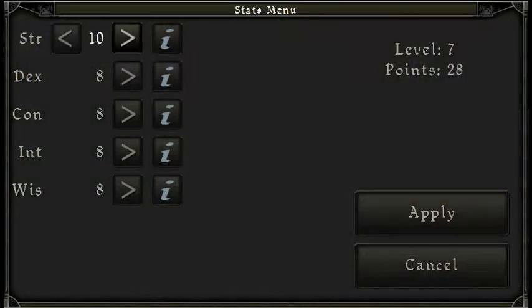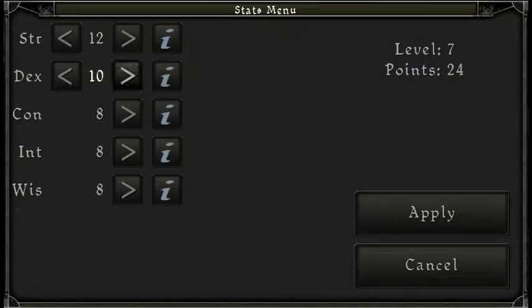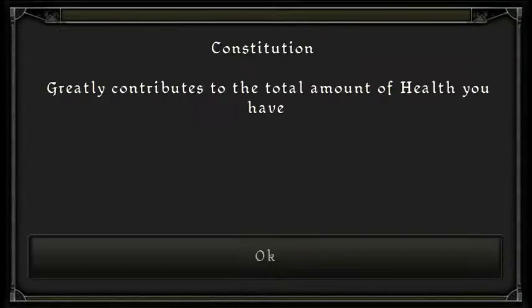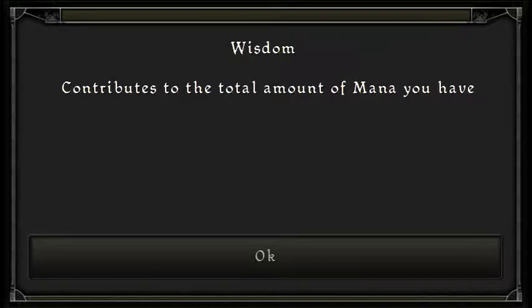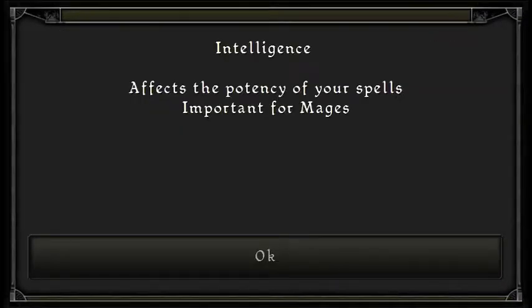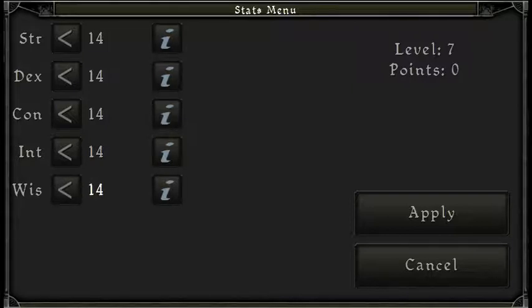Let's get strength up to about 12. Dexterity affects damage from bows and adds to movement speed — important for us, I'll add about four of those. Constitution is your total health — let's go with 14. Wisdom is total mana and affects opponent super spells — let's get that to 14 as well.